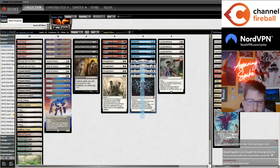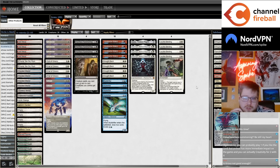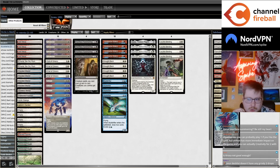Elesh Norn has also been amazing — doubling up on Riders triggers, Mole Drifter triggers, Golos, everything is crazy. Double Ley Line Binding with Elesh Norn is amazing, and she's much better when she costs three mana with Heartless Summoning, or when you ramp into her with Brought Back. When you're just casting Elesh Norn on turn five naturally, that's something I'm a lot less excited about.